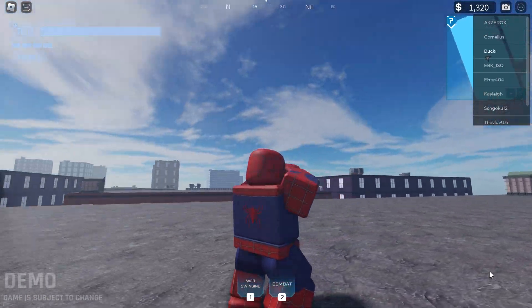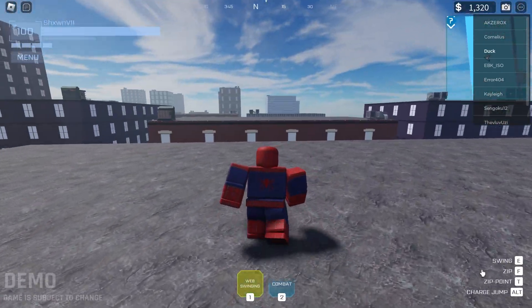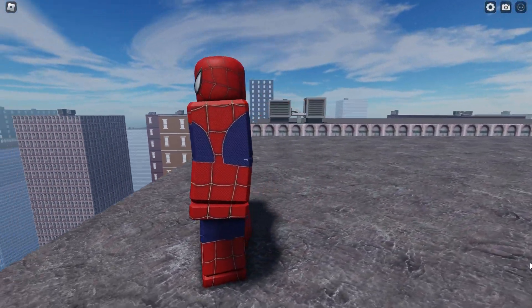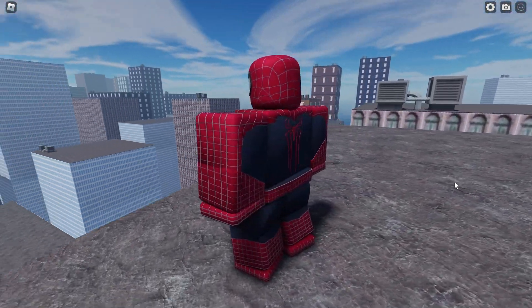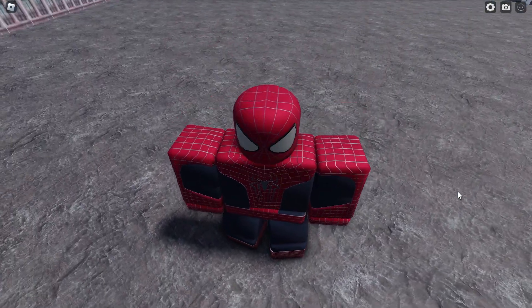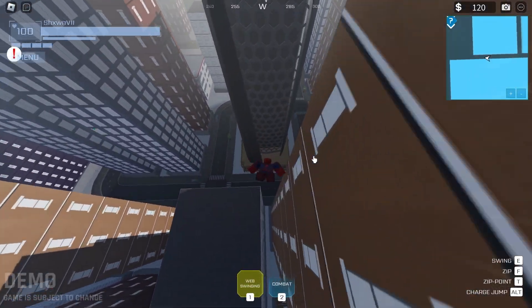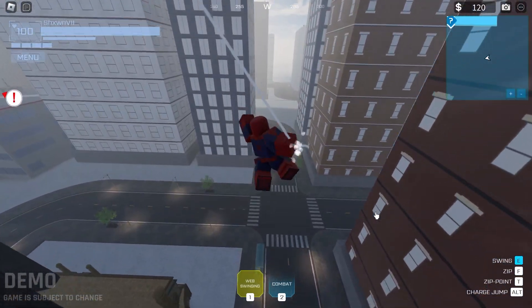Here are the suits. This is the Sensational Spider-Man suit — pretty classic, nice design, nothing too crazy. And this is the Amazing Spider-Man suit, my personal favorite. I like how they actually made this suit entirely 3D and it came out really nice. The modeler did a really good job on this one. And here is the Sensational Spider-Man swinging — as you can see he has a two-handed swinging thing going on.